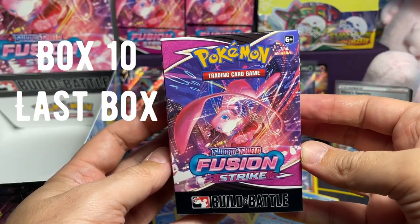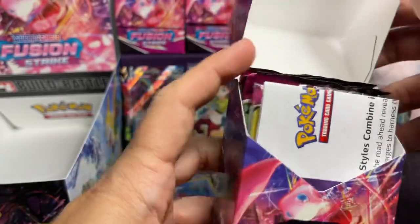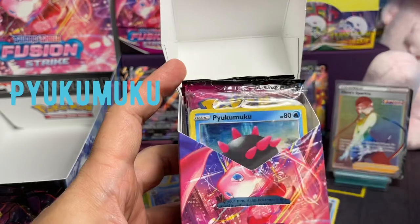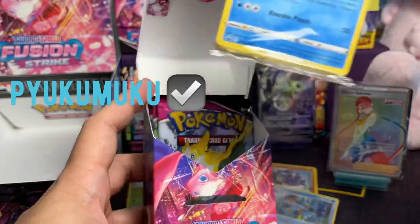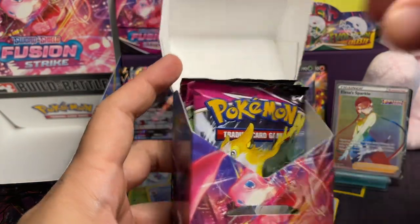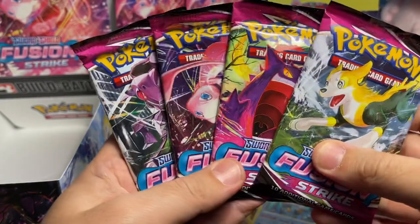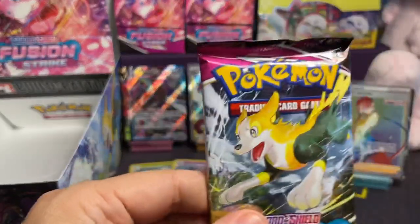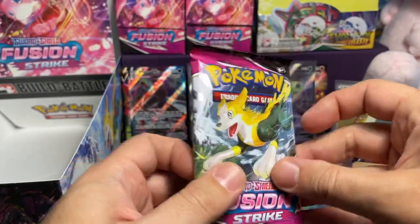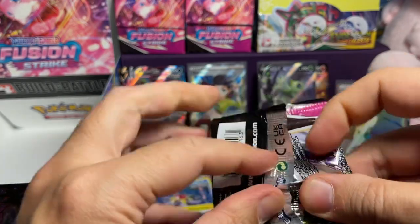Last box — box number 10! Can we get some last box magic? Pyukumuku and Pyukumuku — which makes sense, we only had one so far, so we should have had a second one. But we got three Deoxys and three Latias — we'll take those ones. And we have a full art set here. This is the last one. Can we pull something? Something crazy — I really love Mew. I don't know if it's going to happen.